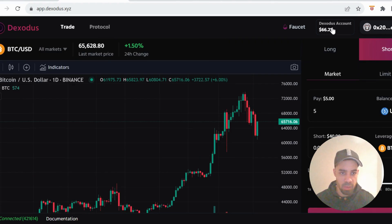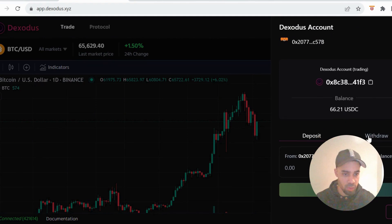Once you've done that, we're then going to click on Dexodus account and you're going to go to withdraw and withdraw some of your USDC. Then once you've done that, you're going to deposit it straight back into your account.